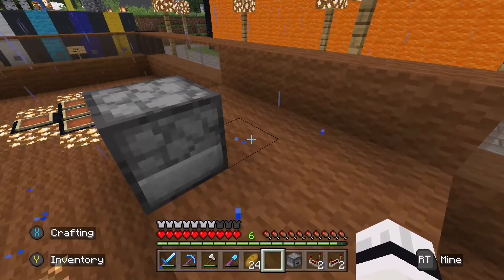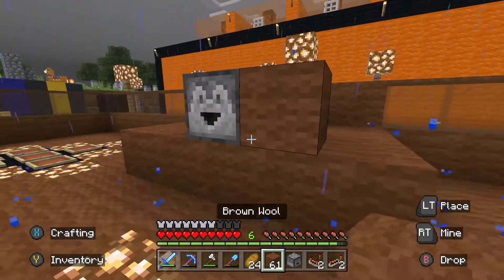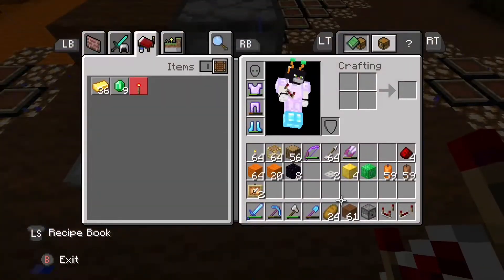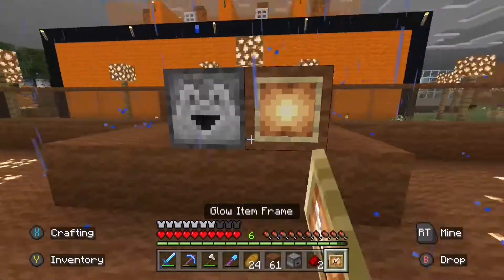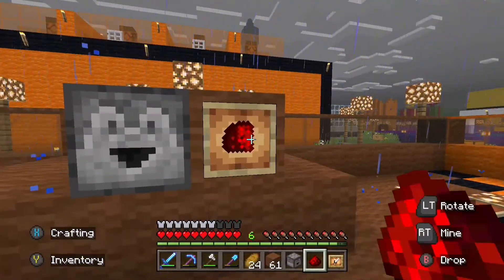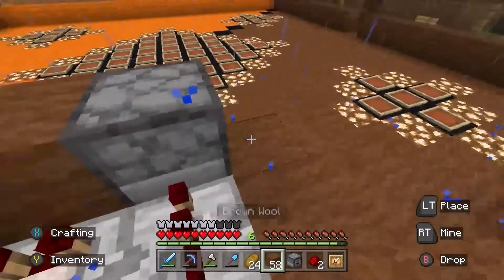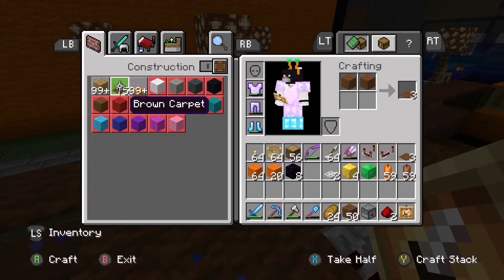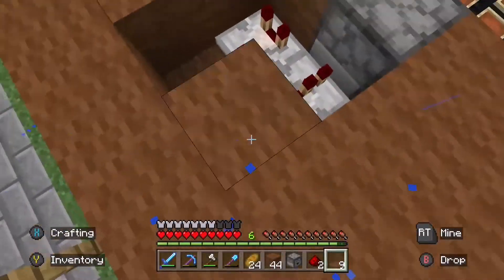It looks easy for me. I'm gonna place this here. Let me quickly get the images back up. The item frame is gonna go here, so I need a comparator going here and a repeater going in like that. You need two redstone dust. And I've got the glow item frames, so that's gonna go in there. Let me just test it out — there we go, it works like that.